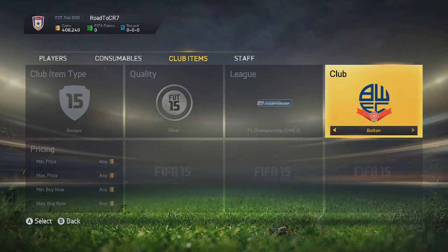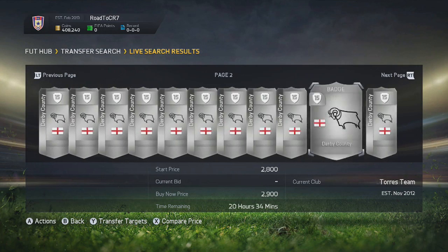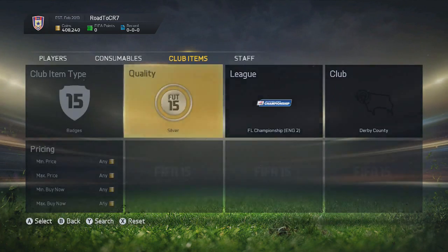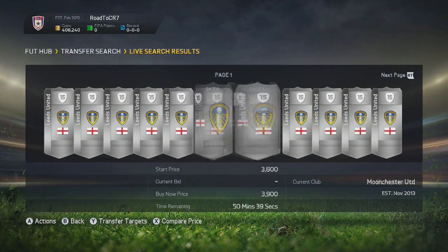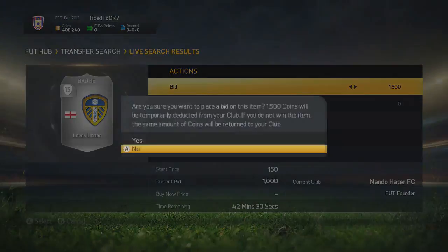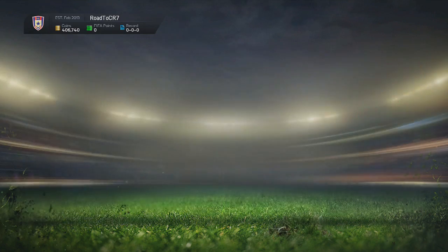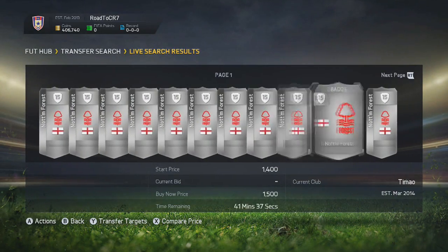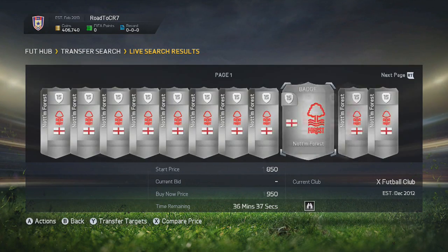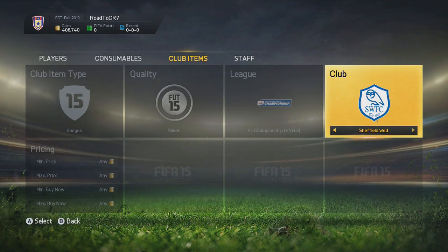The Championship is very very effective when it comes to using this method. You can see the Derby County badge — this one goes for a lot of coins, so if you can find an open bid or a cheap buy now, I recommend you try it. Another one is Ipswich, and also Leeds — you can see right here there's an open bid on Leeds that goes for about 2.5k, so you can make some nice profit. You can see me cycling through these badges to see if any go for a decent amount. The Forest badge goes for about 900 coins — not the greatest, but if you pick that one up on a bid or buy now, you can sell it on for 800 coins.